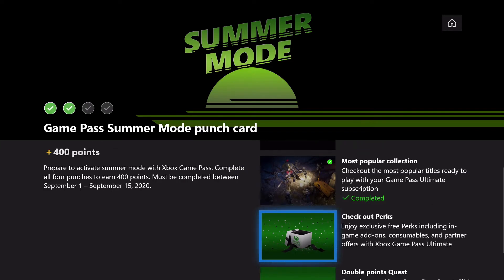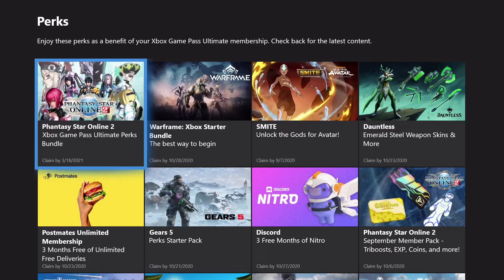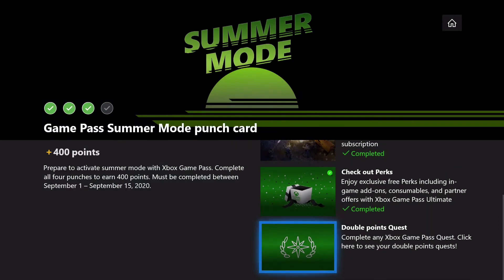The third one is we've got to check out the perks that you can get with Game Pass Ultimate. They're just trying to kind of let us know all the things that we can do with Game Pass.